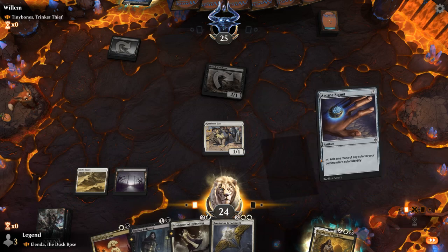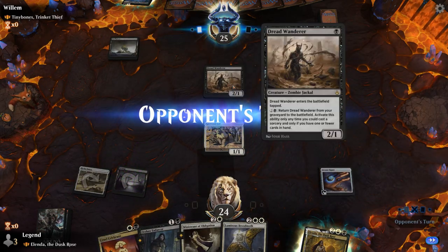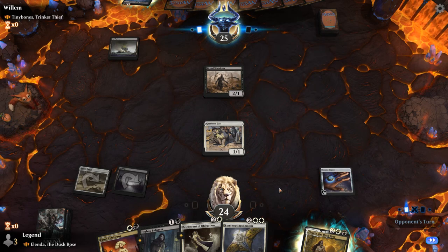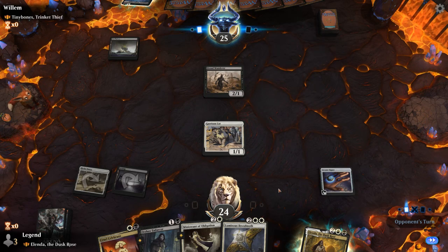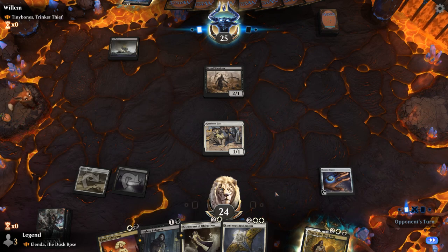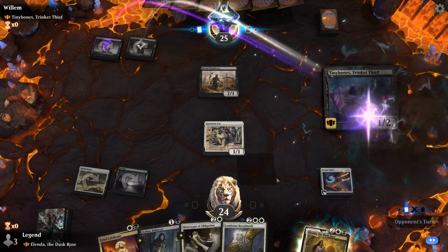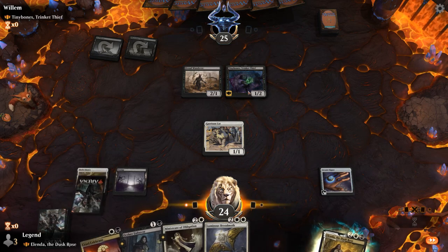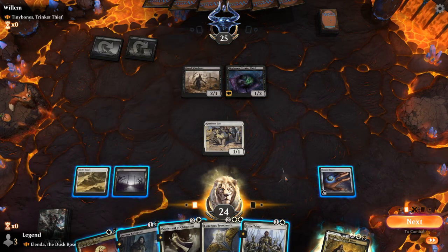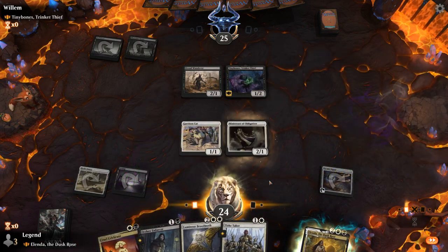We just want to empty our hand as quickly as possible so we don't get punished by all those discard effects. I think I'll play the Cygnet, and then Cat can block Dreadwanderer. Hopefully draw a land next turn so we can start emptying our hand, maybe get Brutemoth in play. There's Tinybones, which rewards the opponent for making us discard. I guess we'll just play Ministrant then — the most mana-efficient play we can make.